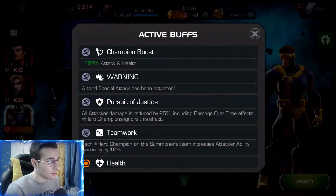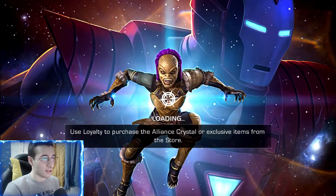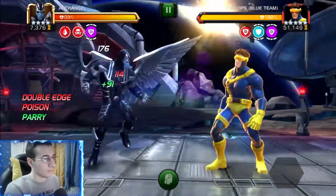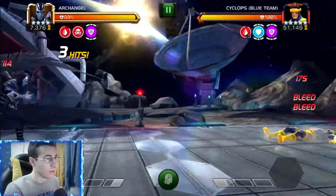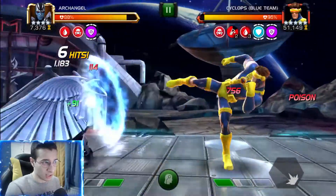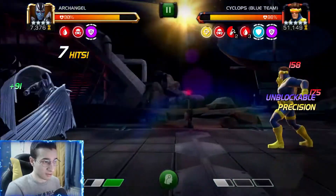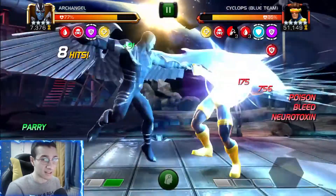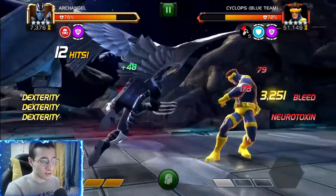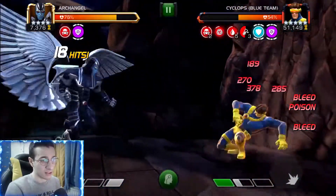Welcome back to another video. Today we have Variant 7, and this is the first boss of this variant in Chapter 1. We got Cyclops Blue Team, and this guy is not too bad. He's got a little bit of power gain, but we also have that, and then he has bleed and poison vulnerability, which is crazy good for us. Also his specials are unblockable.